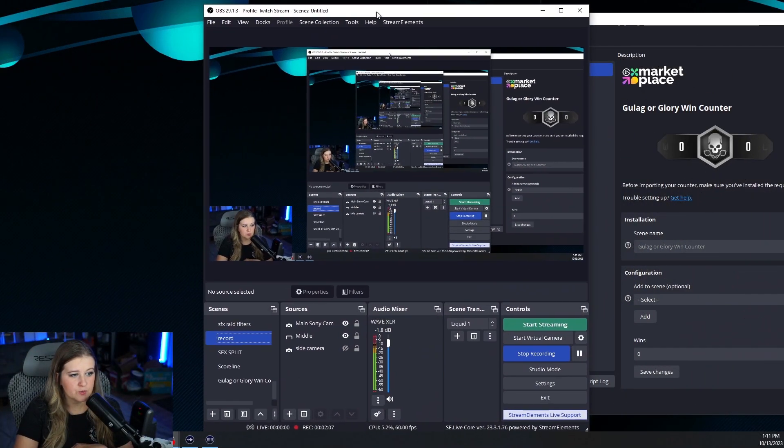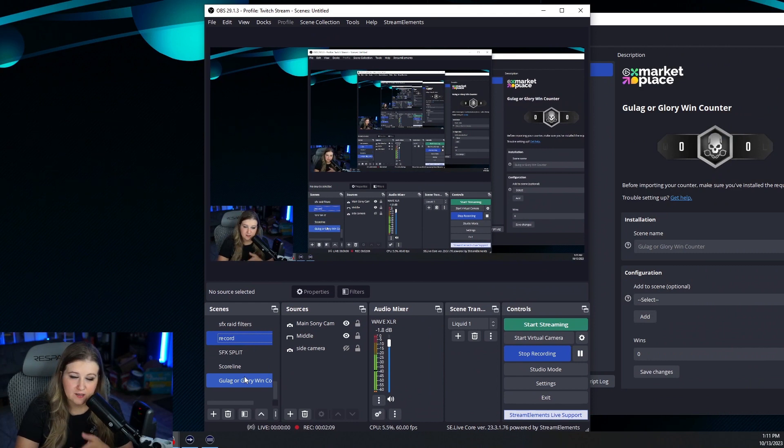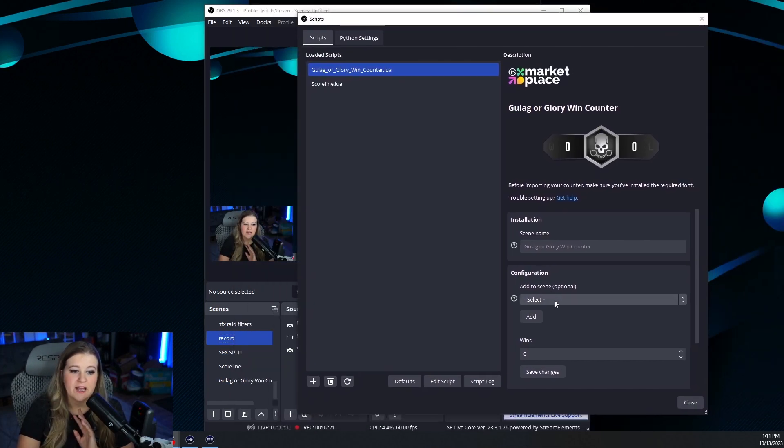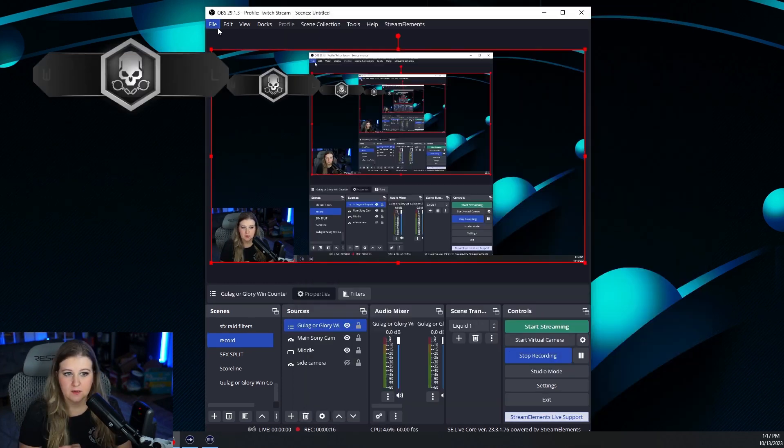I'm going to keep the name the same, and we're going to go ahead and import the counter. The cool thing to note — it adds it to its own scene by default. So, it doesn't really mess up anything you've got going on. However, you can come back in here and add it to a scene. I'm going to add it to the scene I'm recording on right now.